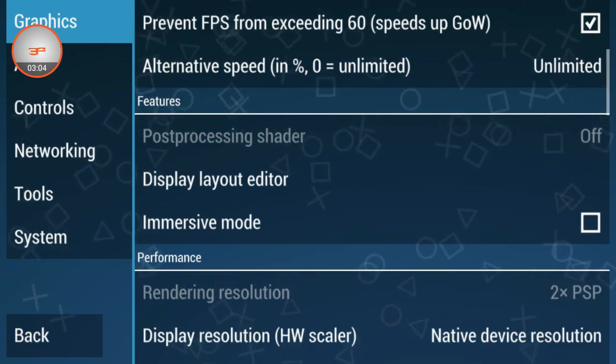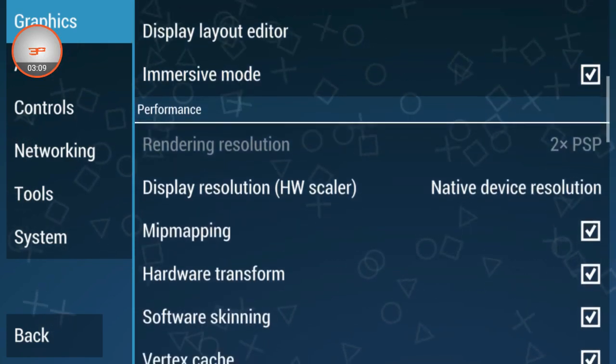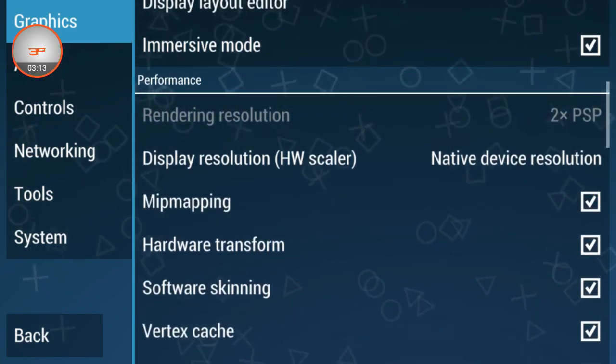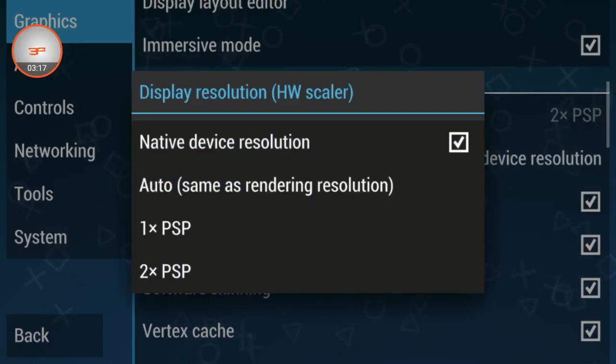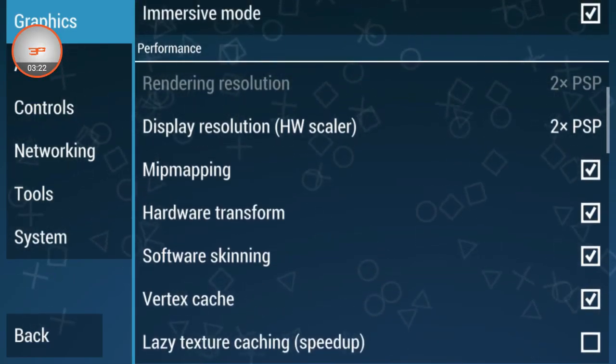Here is another option — 'Immersive Mode' — select this one. Then go down and you can see one more option: 'Display Resolution' — select this and set it to '2PSP'. So that step is done.